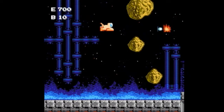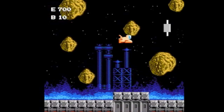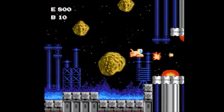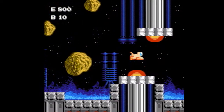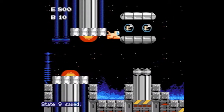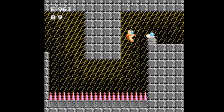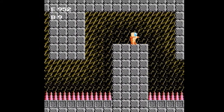Each level plays out the same, with you starting off flying towards the Air Fortress on your funky little space bike thing that makes you look a bit like a sphinx. On your way, you have to fight through all sorts of defences like enemy ships and gun turrets, as well as avoiding obstacles like asteroids, which admittedly can be quite hard to see at times.